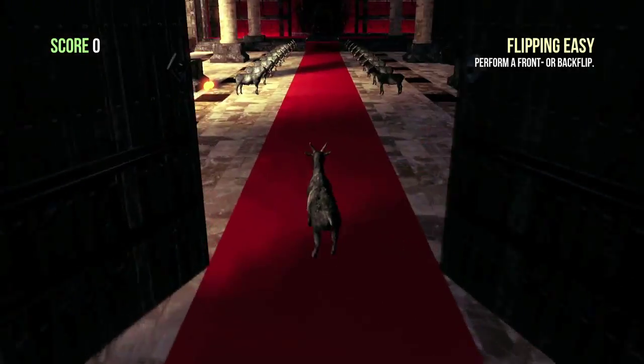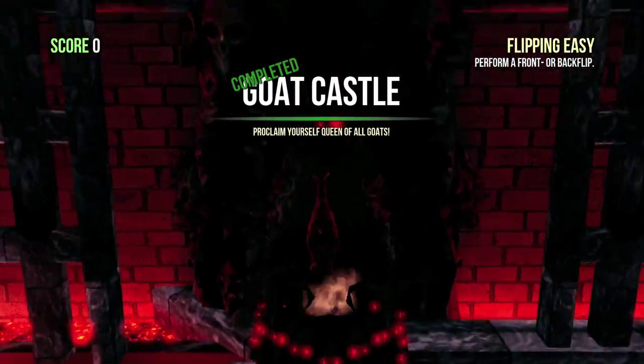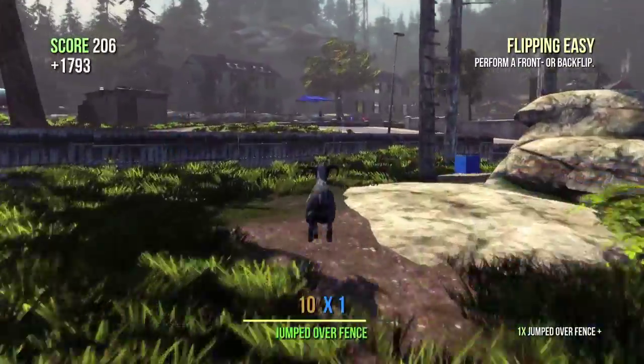Climb the stairs until you get to the top window and you should spawn in the castle. What you want to do is hop onto the throne and that should teleport you back to Goatsville with the Goat Queen power-up.